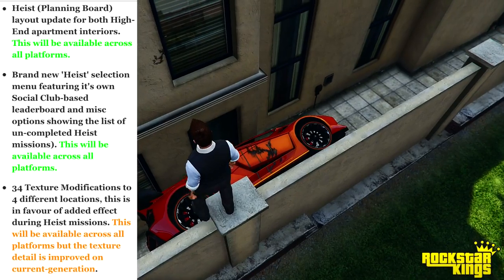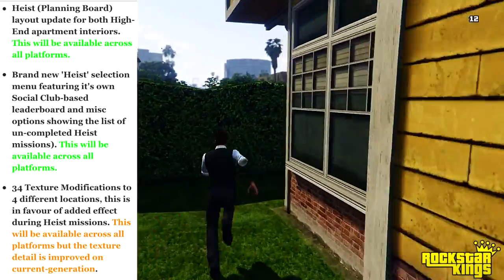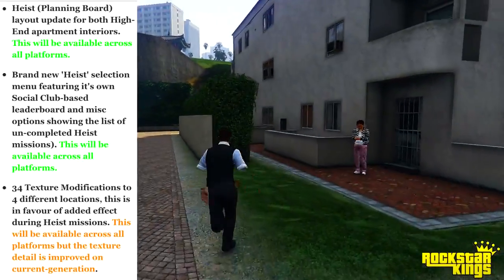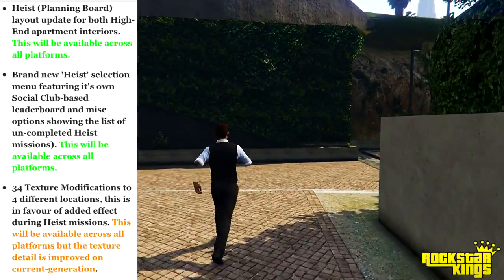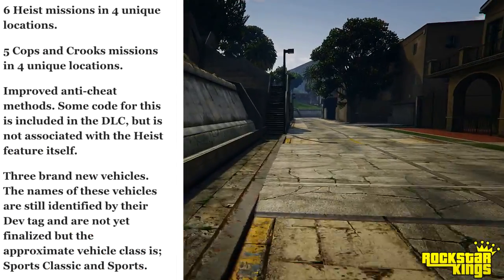Through 34 texture modifications to four different locations, in favor of added effect during heist missions — available across all platforms. The texture detail is improved on current-gen to next-gen, so both consoles will have it, but next-gen will obviously have a better resolution.